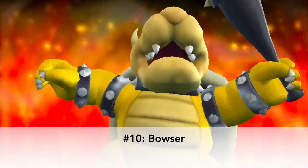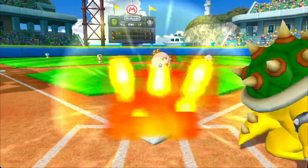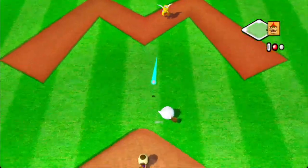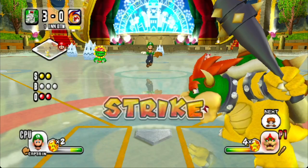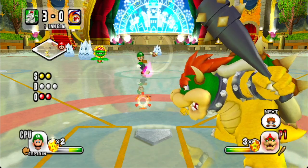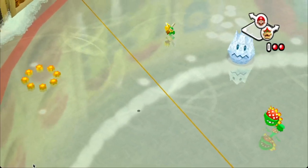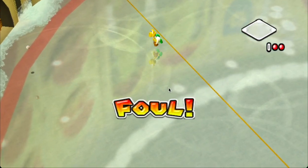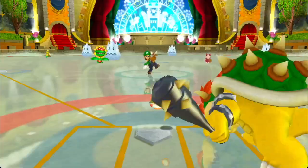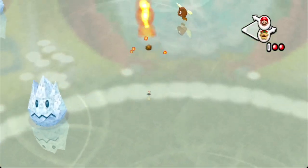Bowser's star swing isn't great. The fire effect isn't that useful for preventing the fielders from catching the ball if they use any fielding attack that isn't simply standing there. A basic attack or a super dive from the side will easily garner an out, making this star swing not worth using above a regular swing, let alone for one or even two star points — especially considering that Bowser's a really good hitter, although that isn't part of the consideration of this video.